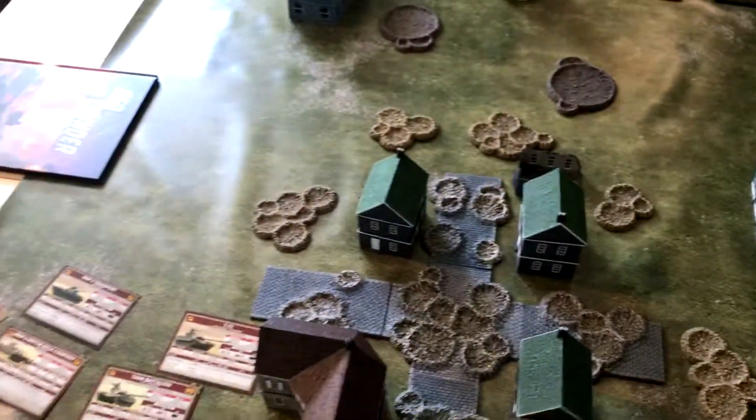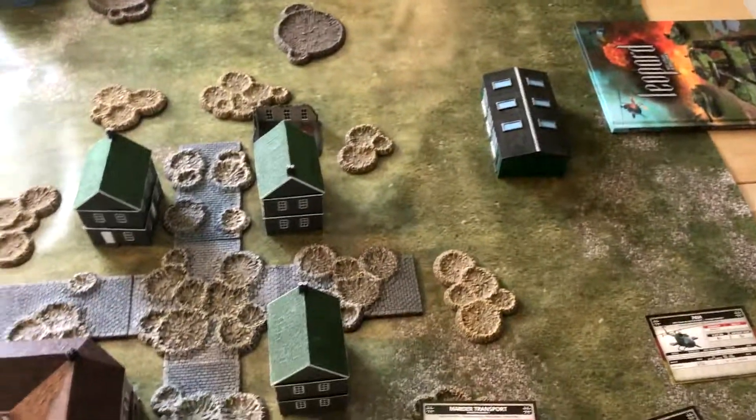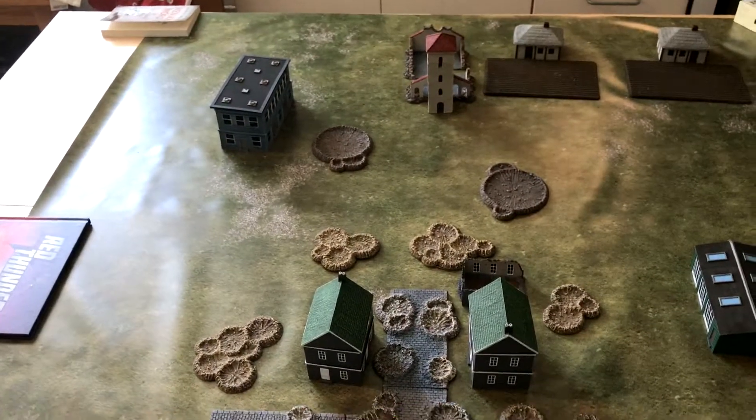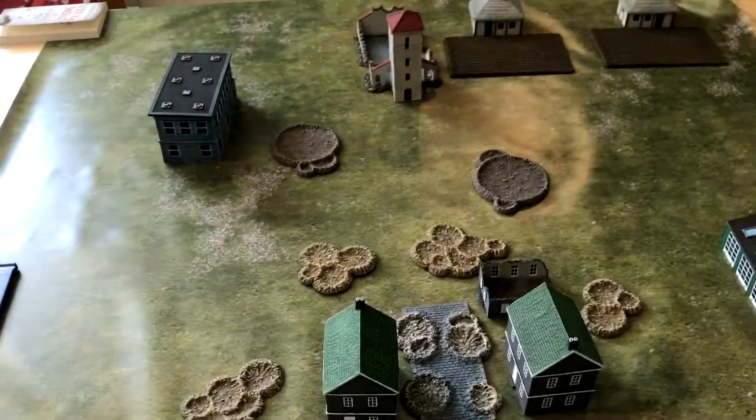And this is the table. We're going to play the normal Malayan mission with a 12-inch deployment and 2 objectives. So we're going to deploy our armies and then roll off for first turn.